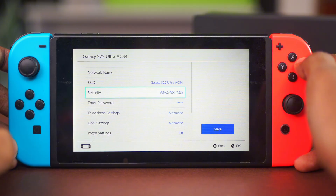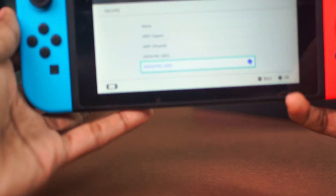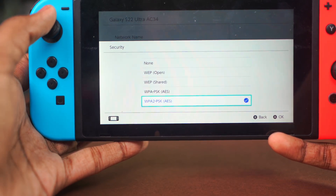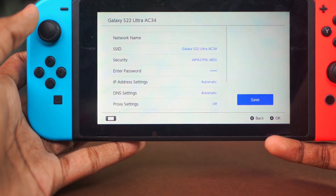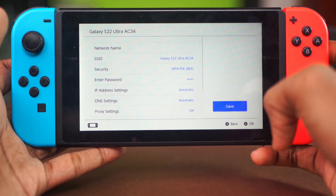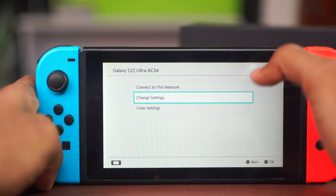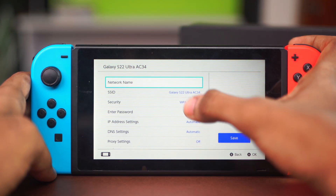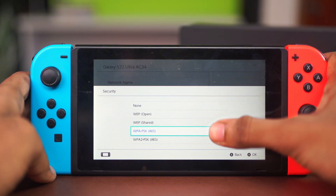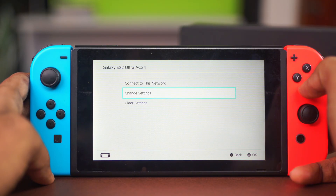In the Change Settings menu, scroll down to the Security option. You need to select WPA2-PSK AES and see if that works. If it doesn't, you can select WPA-PSK AES and enter your password again, then hit Save. If that still doesn't work, you can try WEP Shared, WEP Open, or WPA2-PSK — enter your password and hit Save each time.